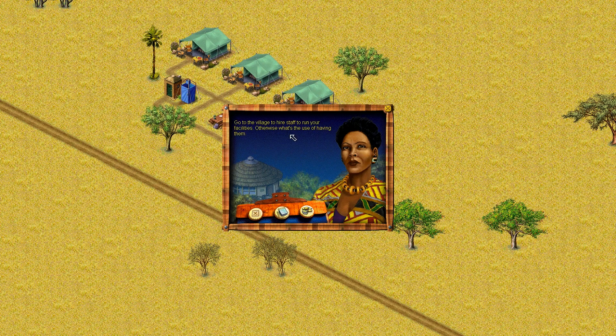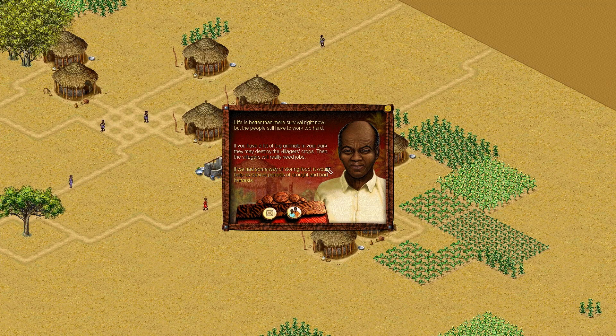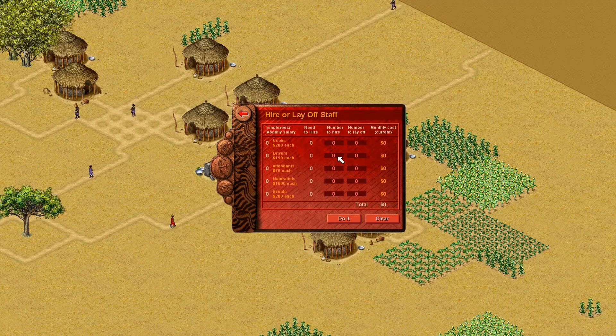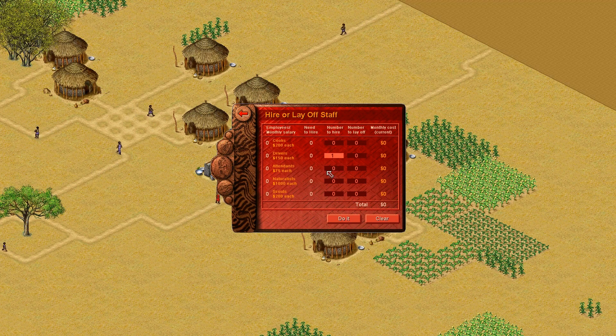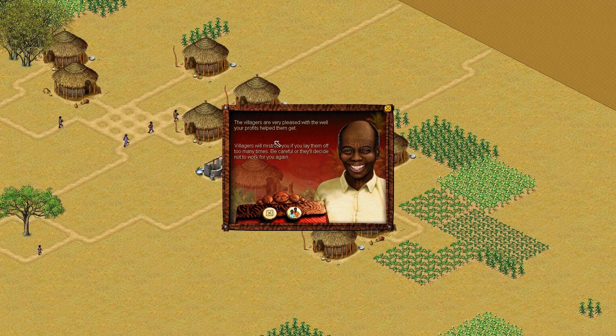We need to go to the village and hire staff to run our facilities. We need to talk to the village elder and hire one driver and one cook for now, and an attendant as well. Everyone's been hired. So now we're paying the villagers — now they can earn money to help care for their village.